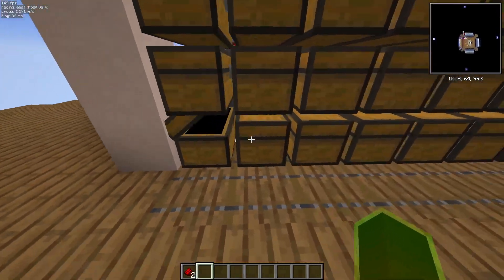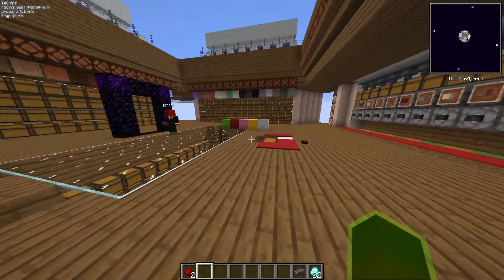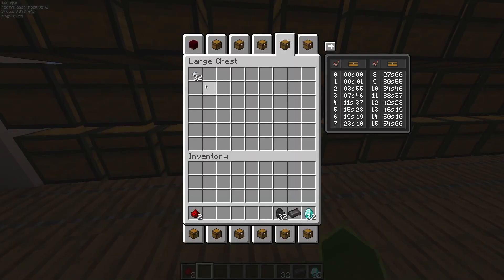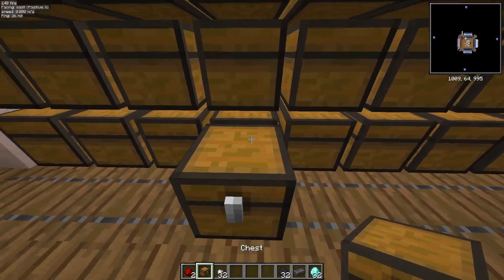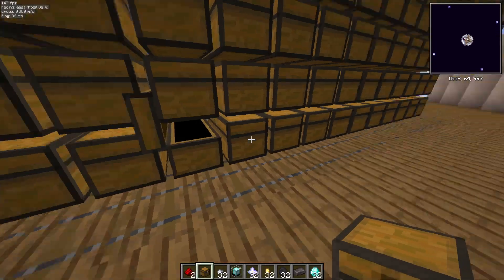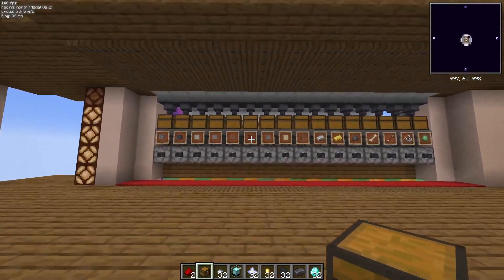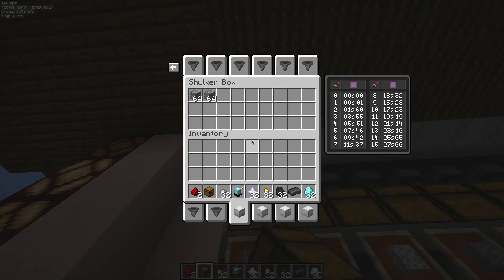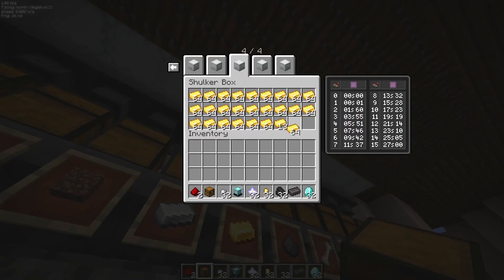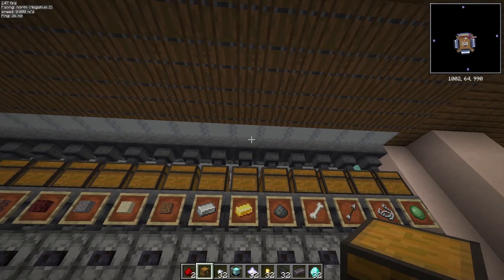These two shulker boxes had 32 items in every slice. So we have 32 diamonds, one netherite ingot, 32 coal, 32 iron nuggets, 32 gold nuggets, 32 nether stars, one beacon — that comes from there. I won't go through all the chests, but you can believe me everything got in the right category. I want to show you the gold slice and fill it up.